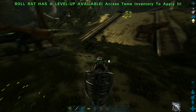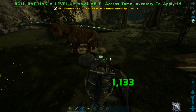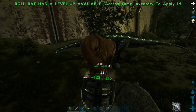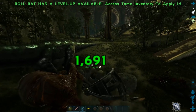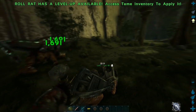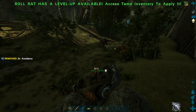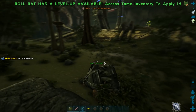Let's talk about damage output. The Roll Rat really has one attack: a left-click bite. It's actually pretty good — we looked at the Basilisk yesterday and it did about 100 damage base at 150. The Roll Rat's bite is actually better, doing about 120 damage per bite. So the bite is decent, though it's nothing compared to the Basilisk's poison spit.